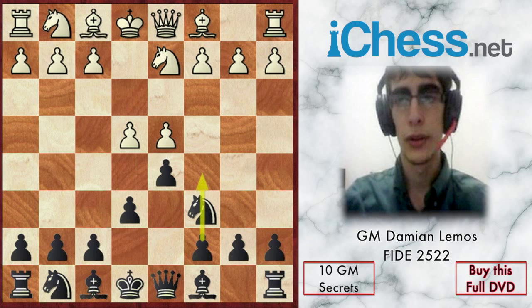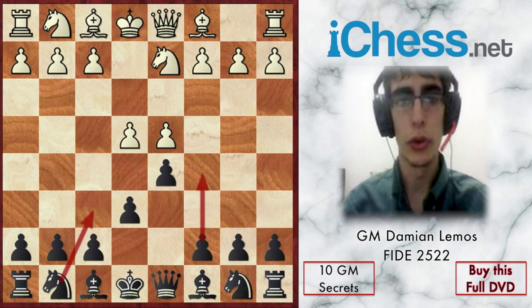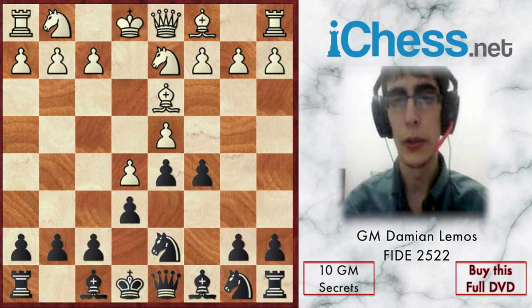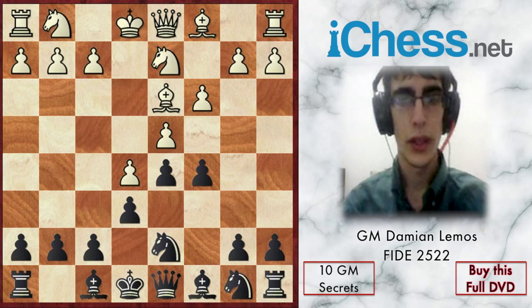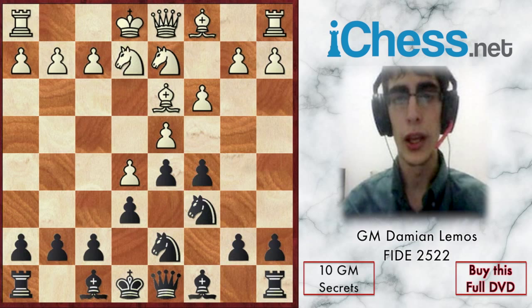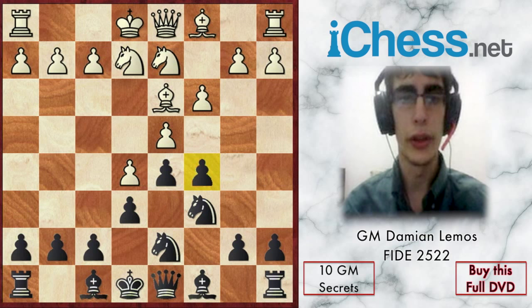c5 is a key move in the French, because when we play c5 we put a lot of pressure on white's center. In the main line we can see how useful c5 is, and we can mix c5 with f6.